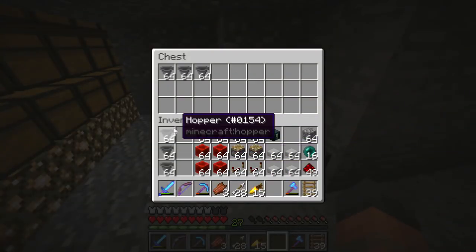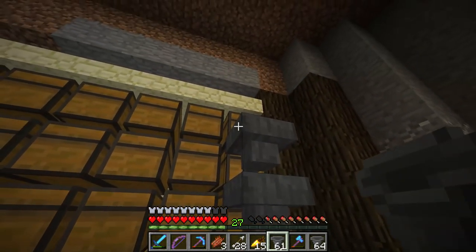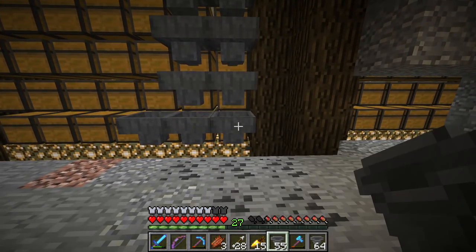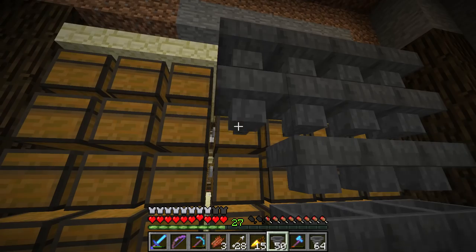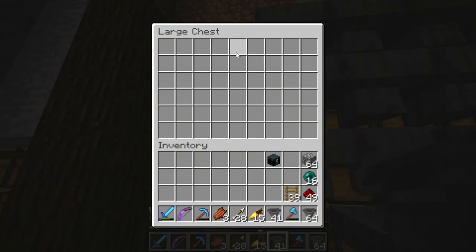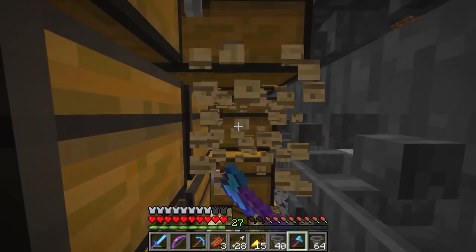We're going to dump all of this stuff in here and then take some back out because we need to start with the hoppers. This is how we're going to be sending the items in. The items will drop in at the top and go through each hopper — each time it travels through a hopper it checks in front of it, locked by a redstone signal, so that way it'll be able to go into the chest. We'll get all of these hoppers in place, remove the chests, then move on to the next step.